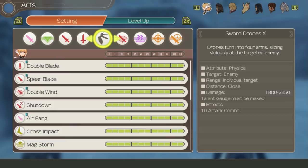The gauge fills with auto attacks fairly slowly so make sure you save it for when you really need it if you plan to control her. Other talent arts on her can also work just fine but have similar recharge rates so there's no extra benefit there.